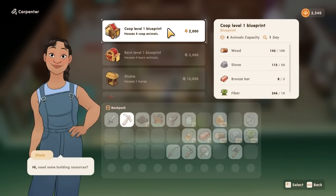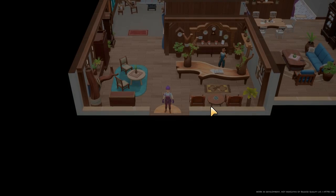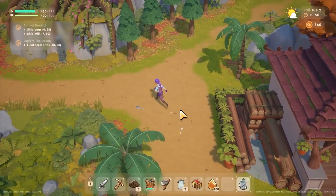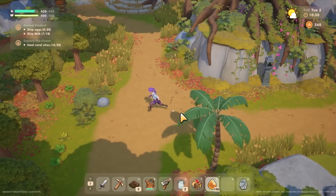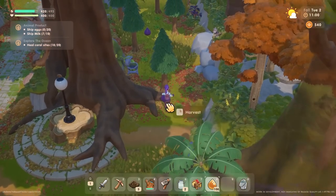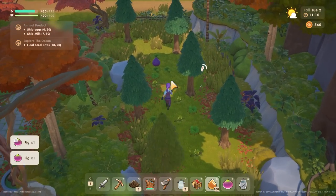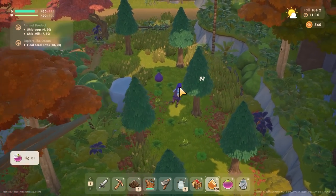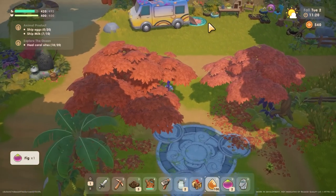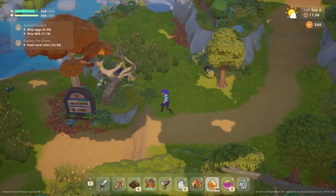Coop level one - yay, chickens are here! Now I've got to decide where I want to put them, but we'll do that a little later. Right now I want to go around looking - there's my first fig! They're all over there, so they're not like a tree or anything, which is what I was fearing. That would have made them really difficult to find.